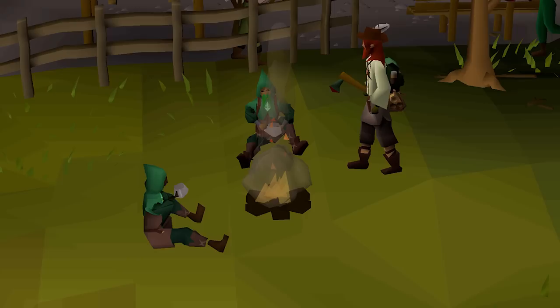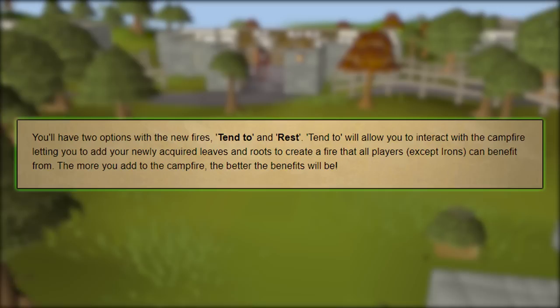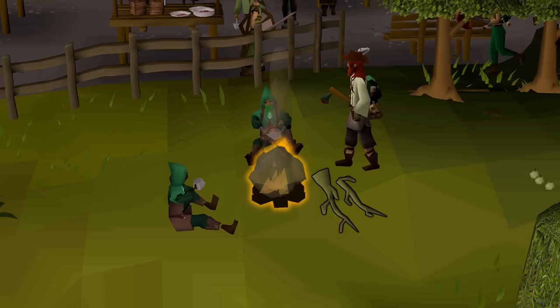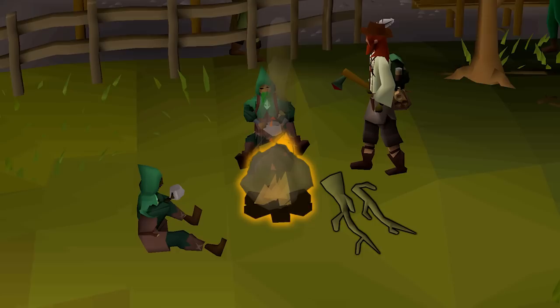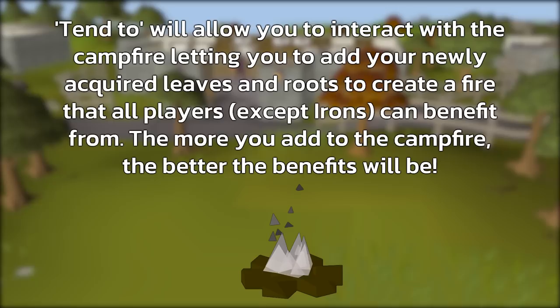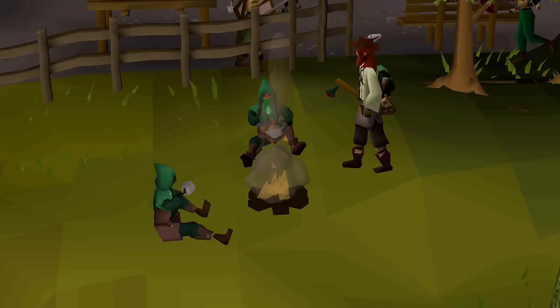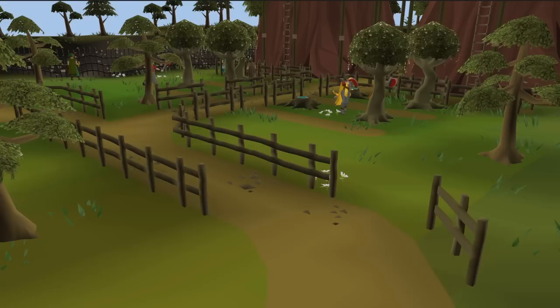You have two options when standing next to a campfire. First, you can rest — after a short period standing next to the fire you will gain all the benefits of the campfire boost. For example, adding magic roots could give you an increased chance to receive clue scrolls from all skilling activities. The second option is to interact directly with the campfire, which lets you use your leaves and roots to create bigger boosts. Everyone around the campfire can use this boost, and they can also add extra leaves and roots to increase the duration or strength of the buff.